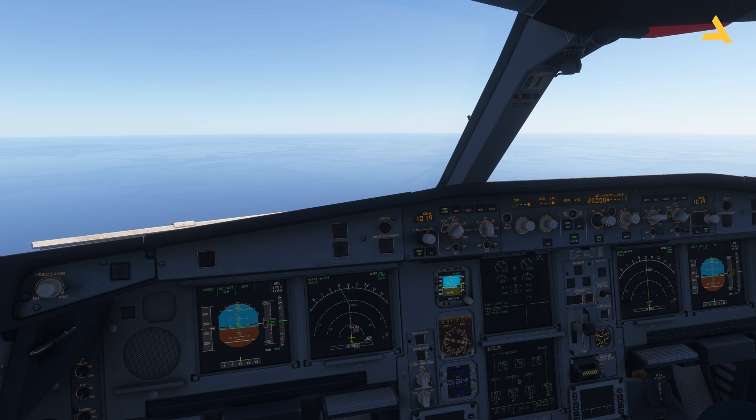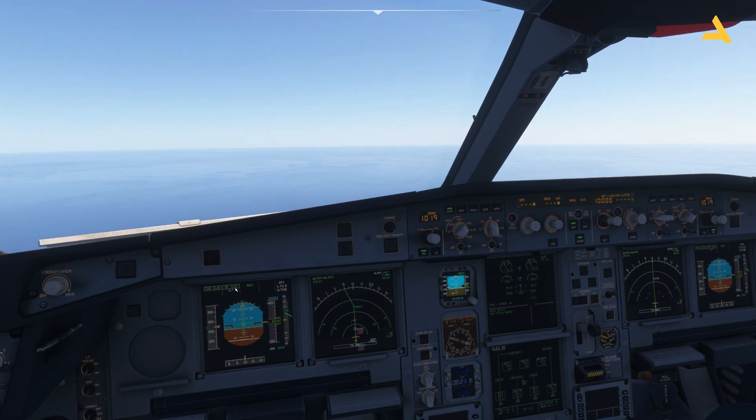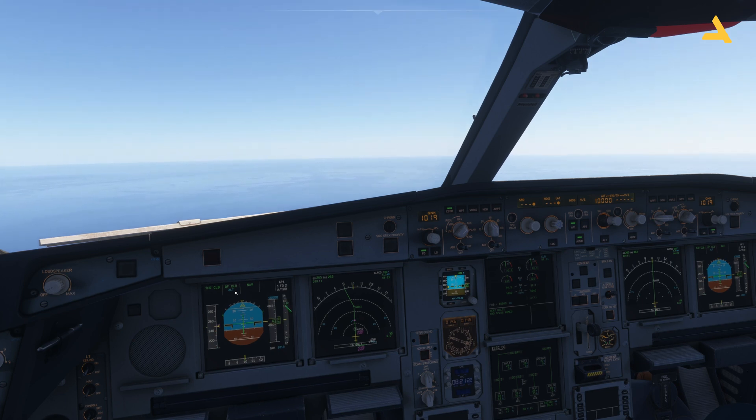I'll set the altitude to 10,000 feet to show the difference between managed mode and selected mode for altitude. Right now the plane is climbing in managed mode — I had set 25,000 feet but it's following all constraints. If I switch it to selected mode, you can see the plane enters open climb mode, which means it will not follow any altitude constraint. That's the selected mode, or open climb mode.